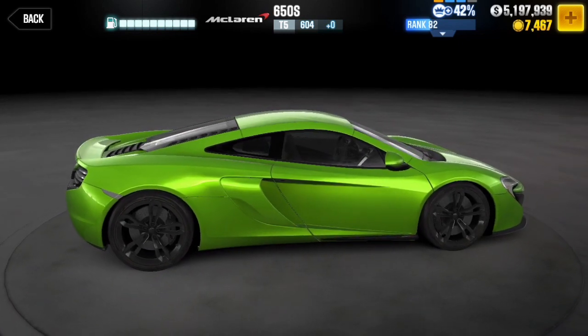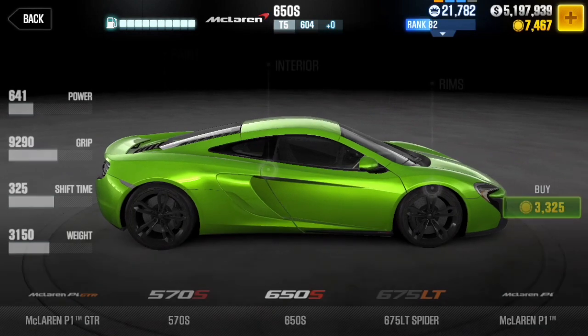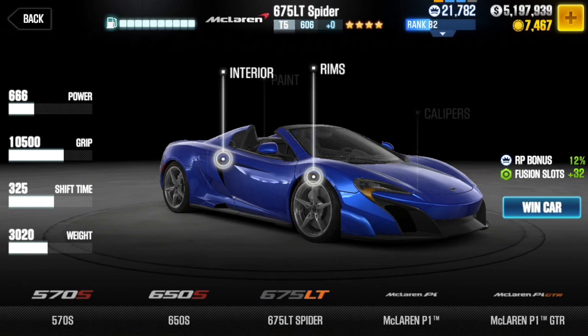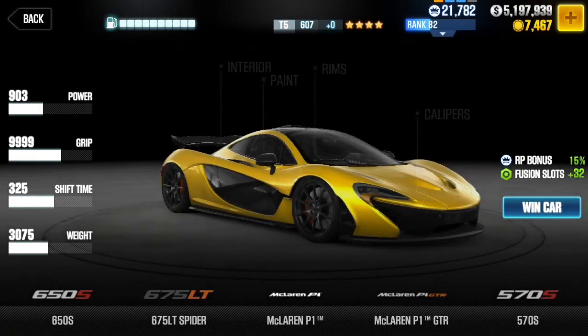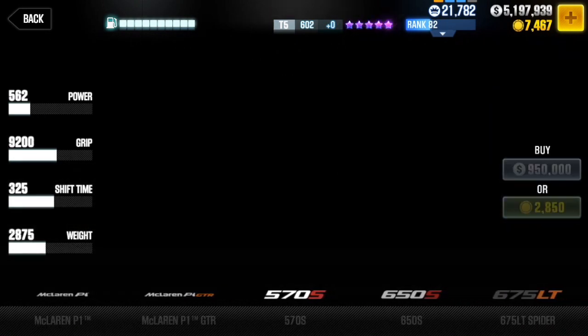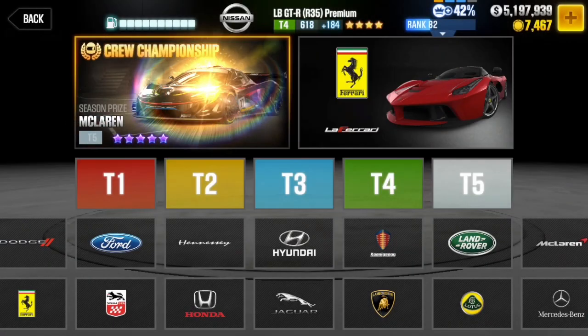Now as you can see, it's a beautiful car — you guys know I'm biased toward McLaren. The green on it, oh boy, that would be amazing. I actually have a 650S myself. There are a lot of other McLaren cars I want to talk about: we have the 675 LT, which is a pretty good car, and in my case it looks better than the 650S. We've got the McLaren P1 and McLaren P1 GTR — if you're going to hit 20 million RP for the crew season, you probably want to hold all your fusion parts for that car. And last but not least, we've got the 570S, which is one of my favorite McLarens of all time.